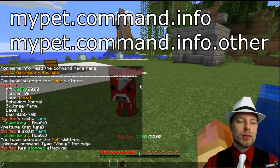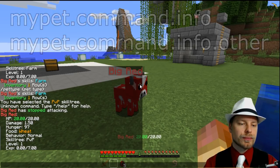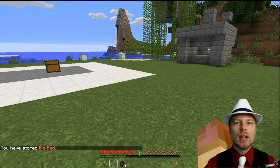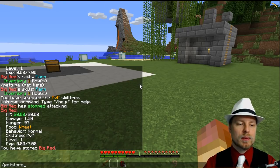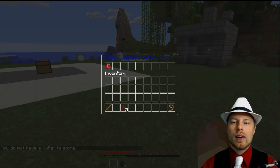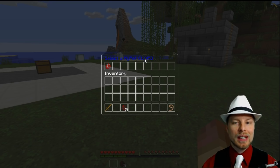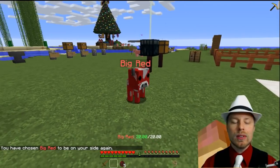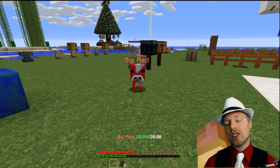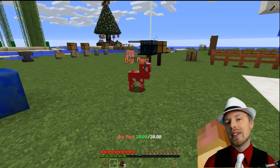You can also do /pet info to find more information about him — what his skill tree is. So we're going to do /pet store. This stores him so you can have multiple pets as well. And then if you want him back, you have to do /pet switch. You can have one of 45, so you can go ahead and capture all these pets. The last bit — some of the other skills you can do: you can do /pet beacon, but you have to unlock it in a skill tree, which is a little more advanced to set up, but you can at least give players access to it.